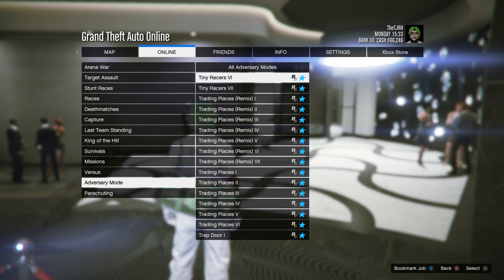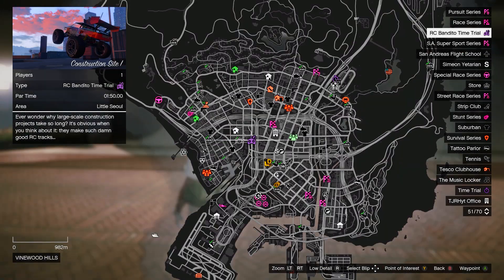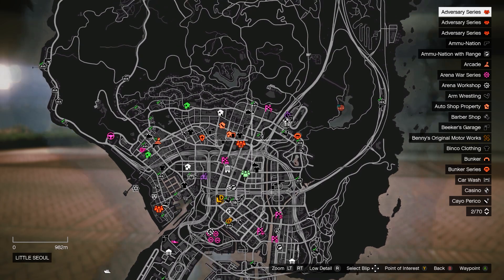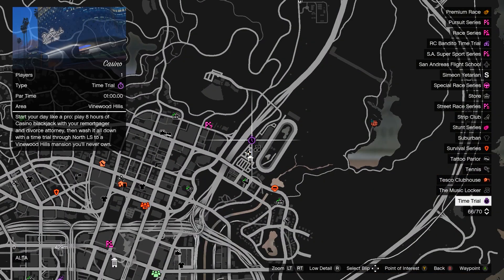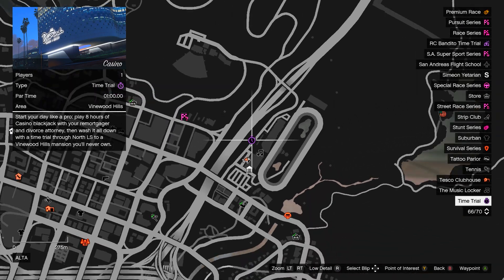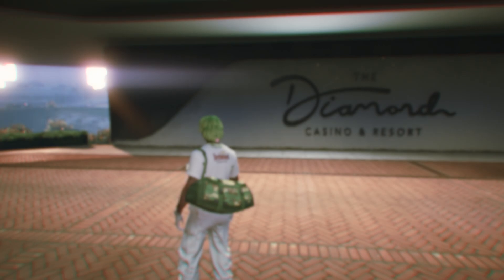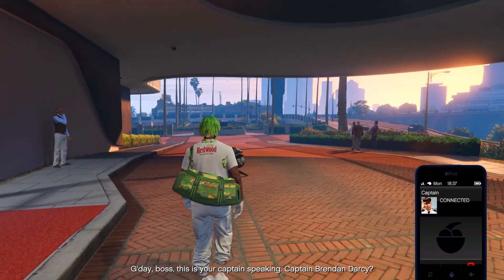On the map, we have the RC Bandito time trial at the Construction Site — Construction Site number one. The regular time trial is over at the Casino, and finally the premium race is Taking Off.